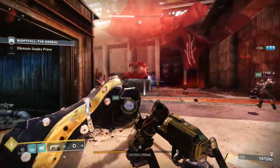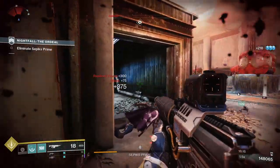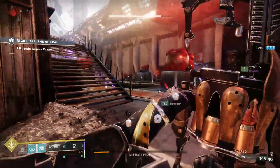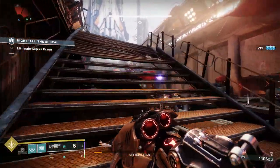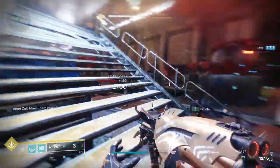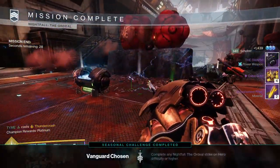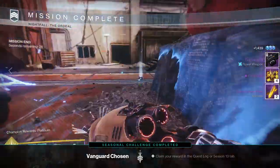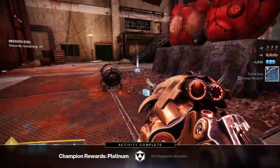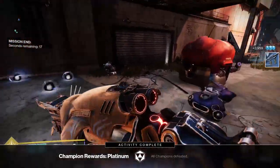To get the Swarm, you need to run Nightfalls. There's a random drop chance at the end when you kill the boss, and as you progress up the difficulty levels you get more of a chance at the weapon. I'd focus on Legend or Master Nightfalls for the most efficient farming. RNG is definitely in play — it took me a long time to get the Palindrome, but I got the Swarm on only my second run. Be patient and focus on those Legend or Master Nightfalls.